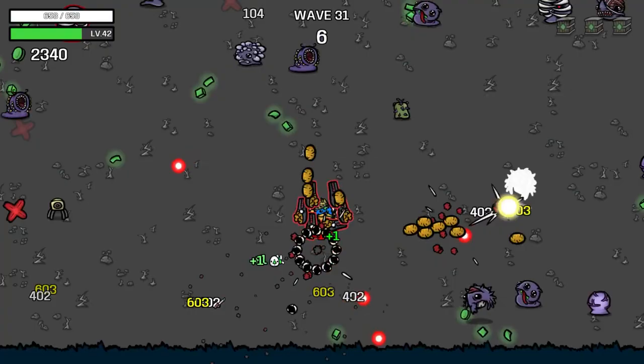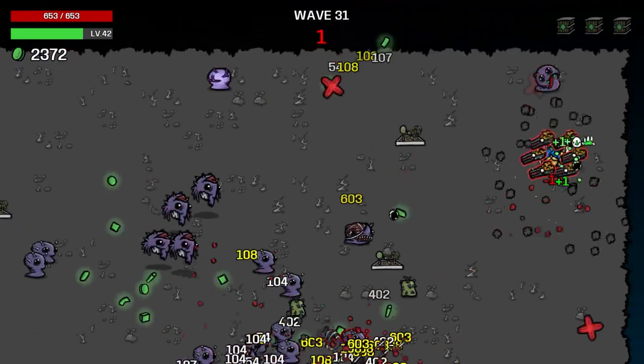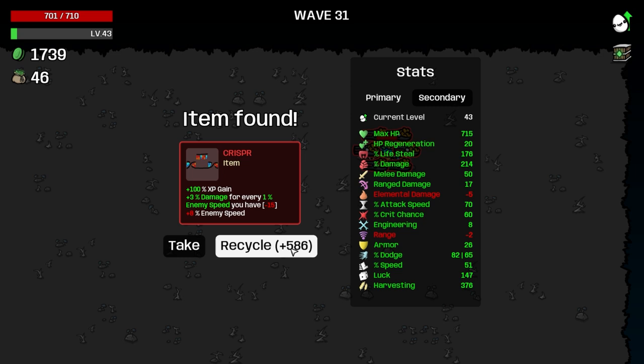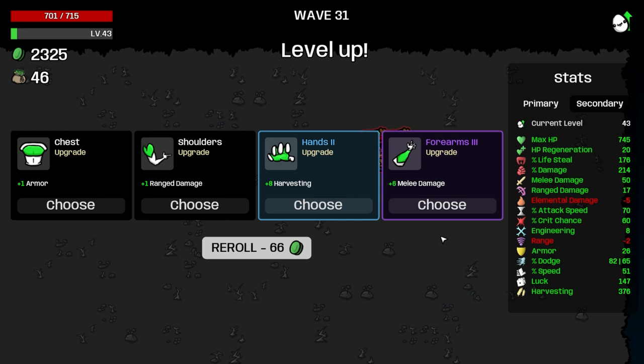Let's see what our luck's at after this — I feel like we're doing pretty good now, though our harvesting has definitely suffered. Down to 370. Our luck's at 147 — it's not nothing. I'm going to take bait here. I'm going to sell it. That's a roll once — crit chance, fine.